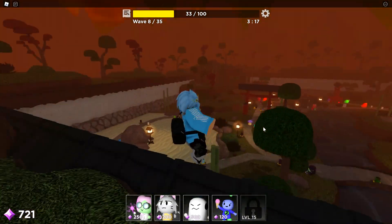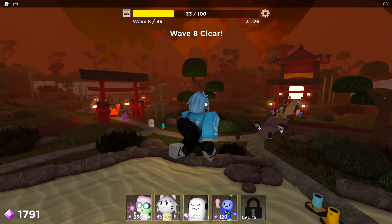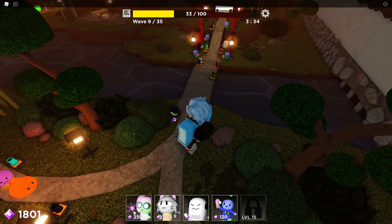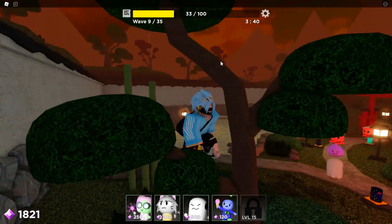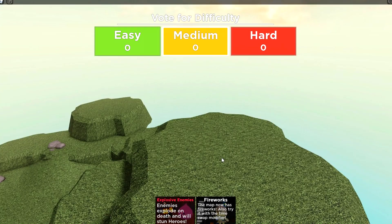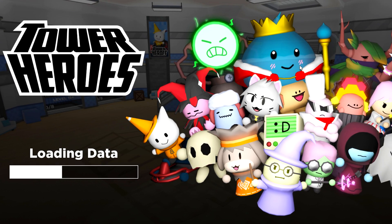So far I've won wave eight because the waves are going like it's nothing. If you guys want to know what modifier I would actually like to see in the game, I want a modifier that makes the game go two times faster. Because I hate just waiting here — I want to place down these heroes fast and defeat the enemies, make it more challenging. And we are lost. That was actually pretty hard. You actually need a good team — you cannot do it solo. It's pretty much impossible.